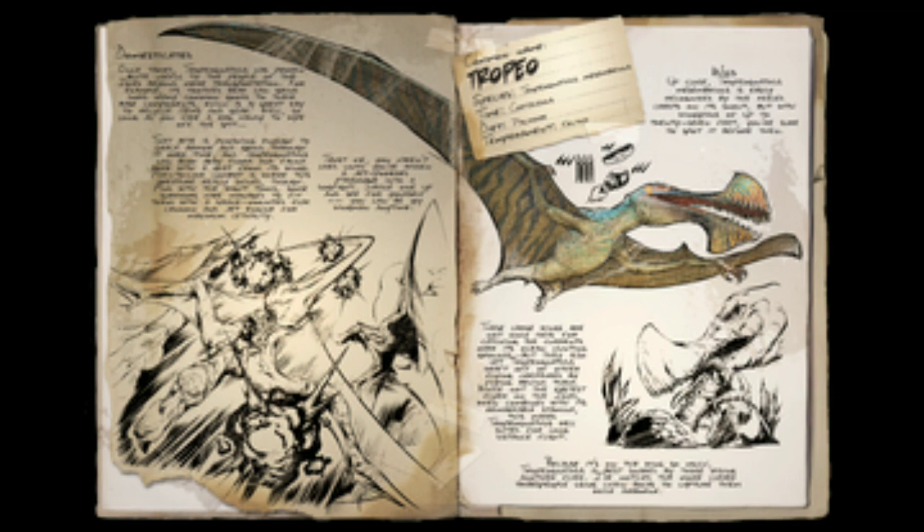Once tamed, Tropiogonathus has proven quite useful to the people of the isles beyond mere transportation. Its tooth beak can grind down many common goods to their base components, which is a great way to recycle items and gear — well, so long as you have a rare candy to wipe off the spit.